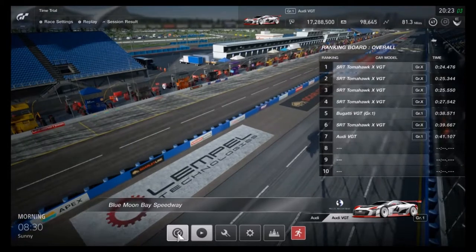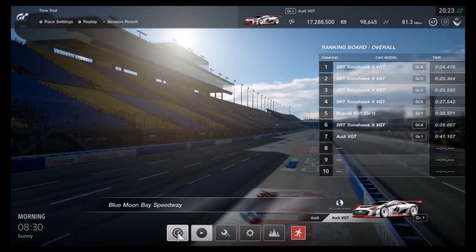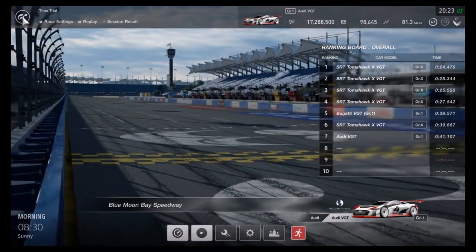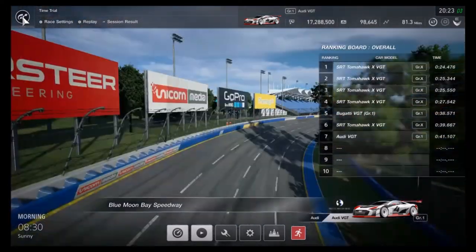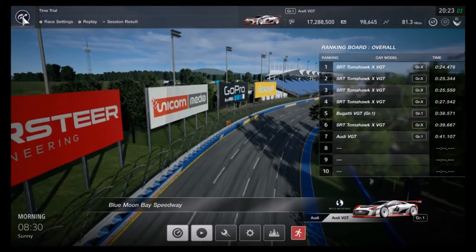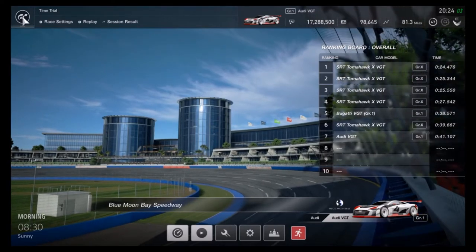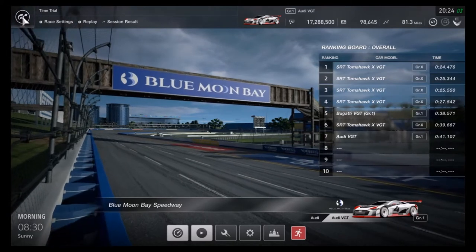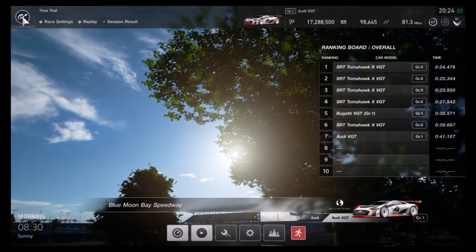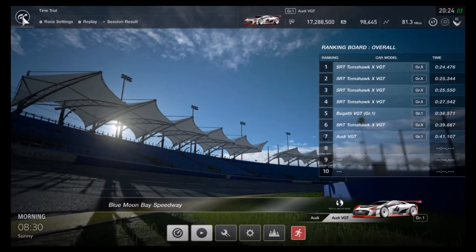The Bugatti is an all-around better car than the Audi because the Audi has no downforce. That final corner - in the Bugatti I can just turn, full throttle, and the speed comes down very gently. But in the Audi you have to come off the throttle on the exit and it reduces to about 170 miles an hour, so you're losing 30 miles an hour around that corner alone. This car is rubbish. If you liked that, please like, favorite, and subscribe.